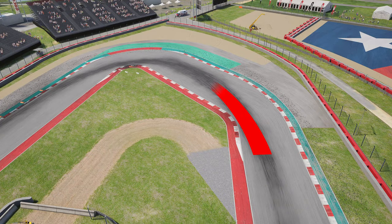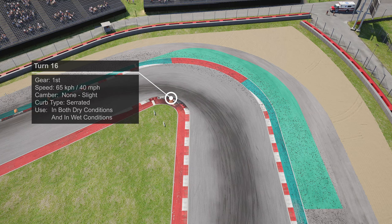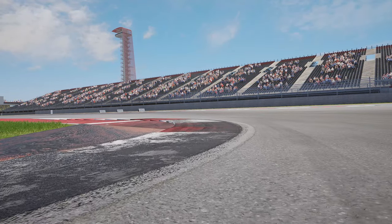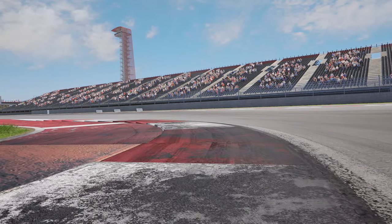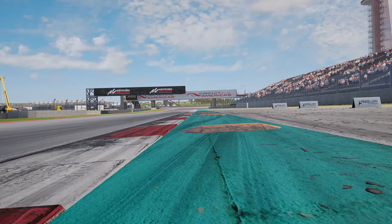Very quickly after turn fourteen comes the tight left hander of turn fifteen. As the corner kinks left and the curb starts on the inside, that's the braking point — brake hard following a line towards the middle of the circuit, keeping to the rubbered-in line as you shift down into first gear. Again a wider entry means focusing on a late apex for a good exit. The serrated curb is fine in both dry and wet, but there is a large orange turtle curb on the inside to stay clear of. At the exit, use the serrated curb in the dry but avoid both serrated and baguette curbs in the wet.